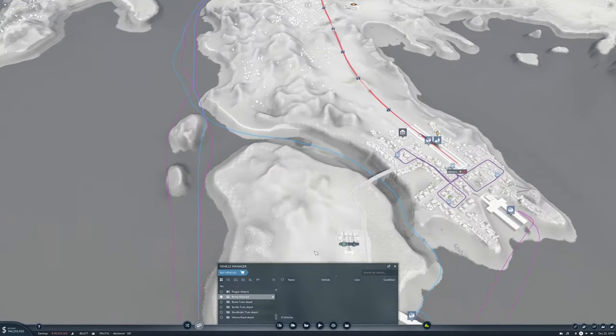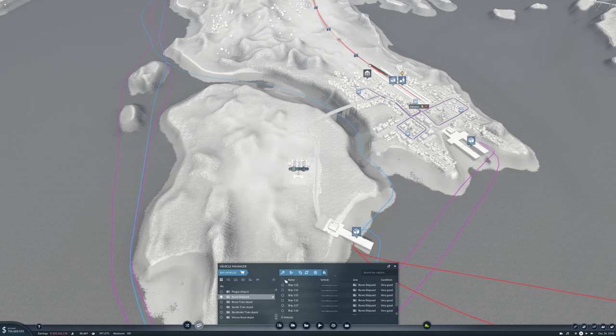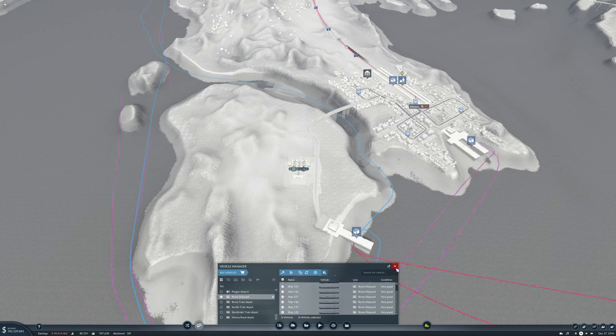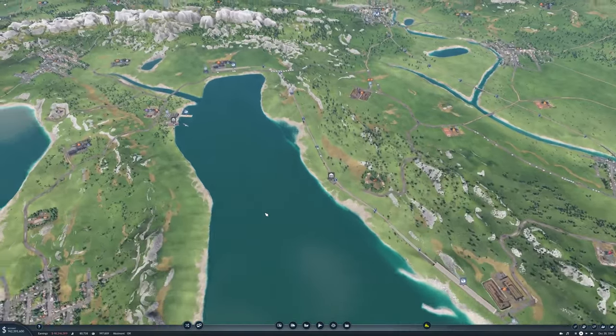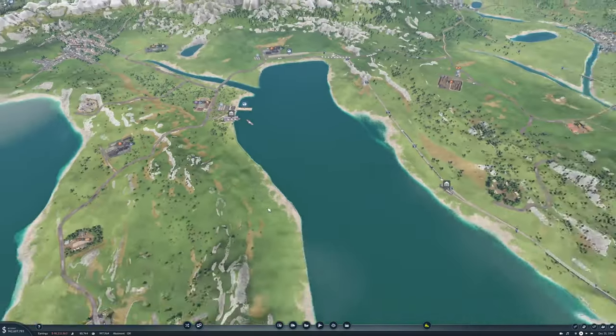We need some more Vandals. I'm going to get eight here as well because it's a much longer route. This is going to be — what's this? Athens oil to Tirana plastics. There we go — we have our ships coming out. Wonderful.